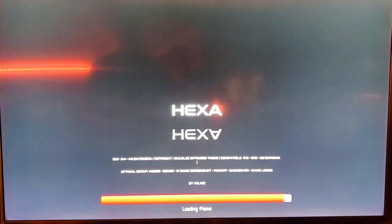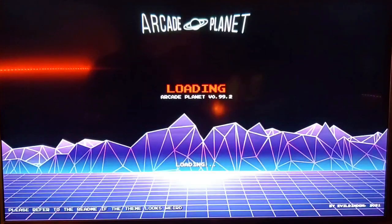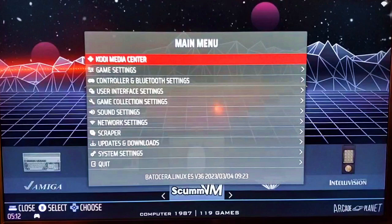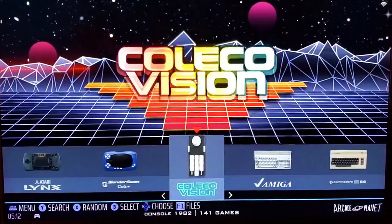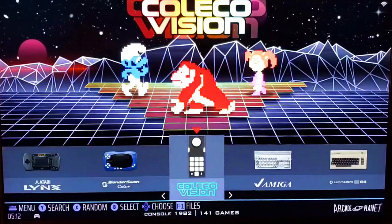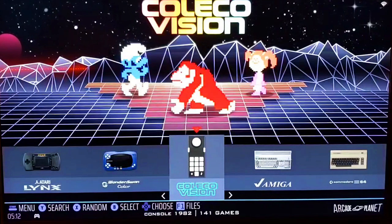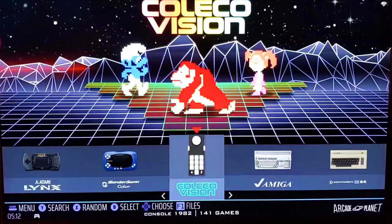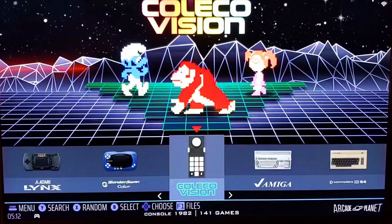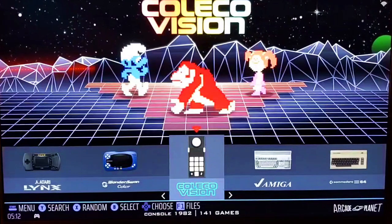I'm going to change it back to one of my favorite themes, which is of course Arcade Planet. I select it, hit the East button, and Arcade Planet is back. That's it for today. Thank you for watching — please hit like and subscribe. If you have any questions about the video, feel free to contact me through my website, retronightgaming.com. Ask me a question, I'm always happy to help. Thanks a lot for watching, have a great day.